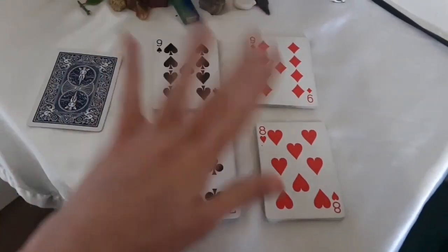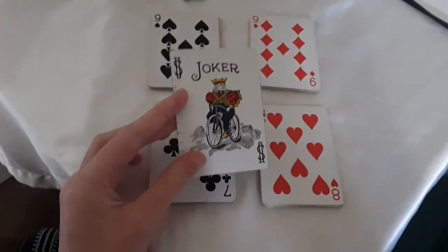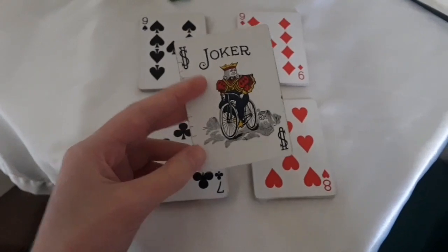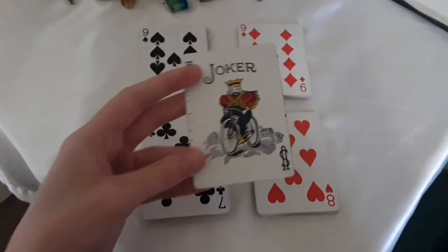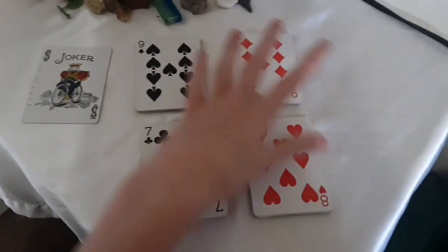I will tell you which suit corresponds with which. But first, the Joker. You don't have to put the Joker in to do tarot readings, but I do. This represents the Fool — it's like the Fool of the tarot. This is the only major arcana card that corresponds to the major arcana in the playing card deck.